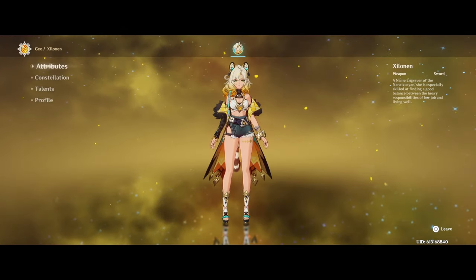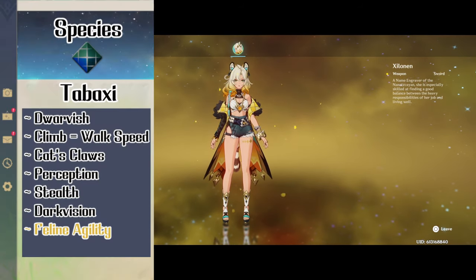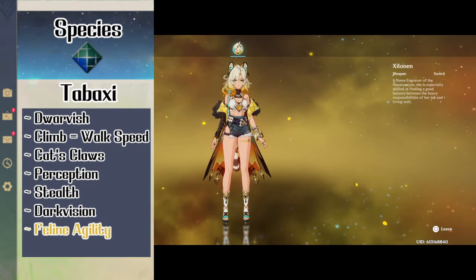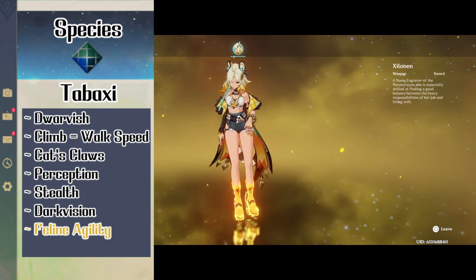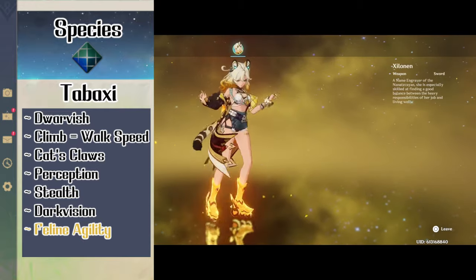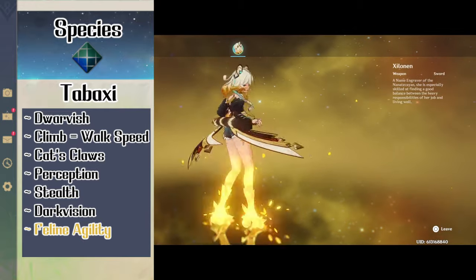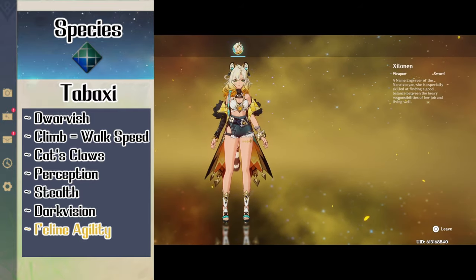Starting out we'll pick Shilonen's species which will be a tabaxi. She gets proficiency in dwarvish, perception and stealth. She gets a climb speed equal to her walking speed, darkvision up to 60 feet, and cat's claws that let Shilonen use her claws for unarmed strikes. Lastly she gets feline agility which lets her double her movement for a turn, and she can't use this again until she spends a turn not moving.